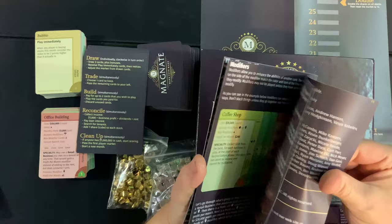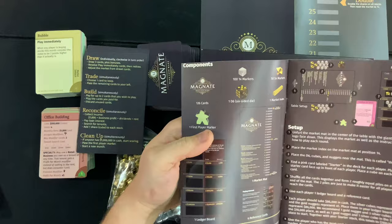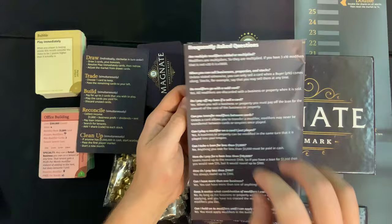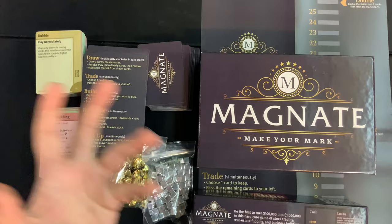First and foremost, we got our handy dandy rule booklet. It is 16 pages, double-sided, full color, with pictures, illustrations, and examples — looks pretty good. You got the components, you got the setup. I like that being the first two things, then playing the game, start now. Plus there's a five-minute how-to-play video as well that I haven't checked out yet, but excited to get to. And there's frequently asked questions at the back — I always like when you use the space on the back for something useful.